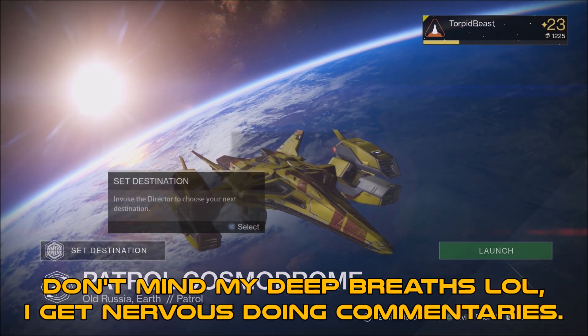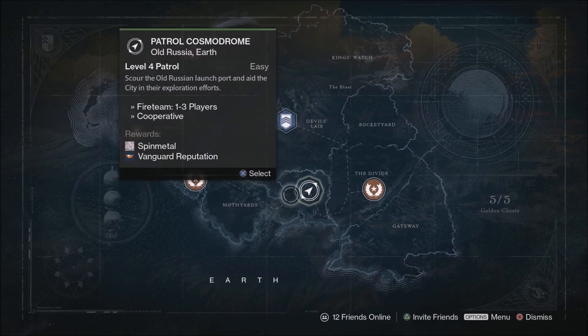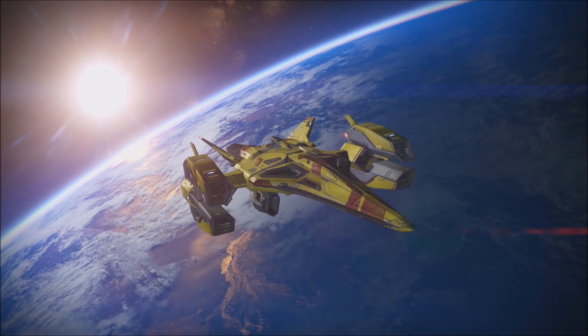I'm gonna be showing you a quick loot cave after the patch that just came out. Go to the Level 4 patrol on Earth, you launch it, and I like this one a lot because I get a lot of rares and purples.